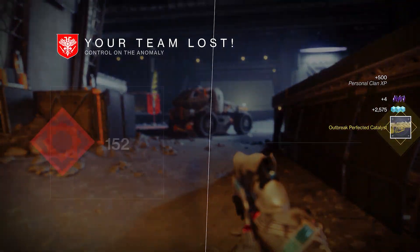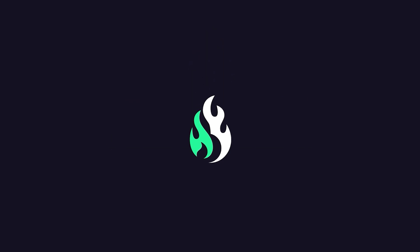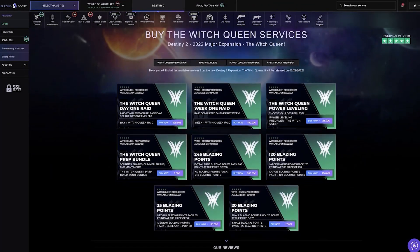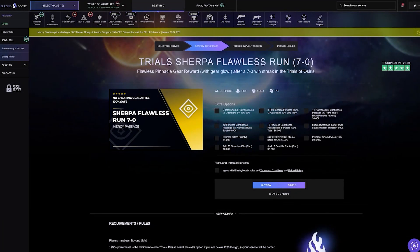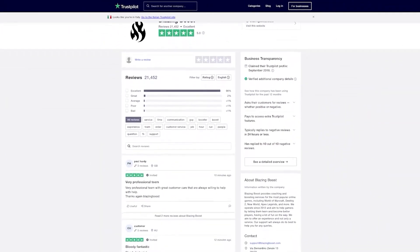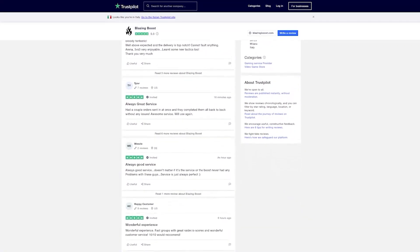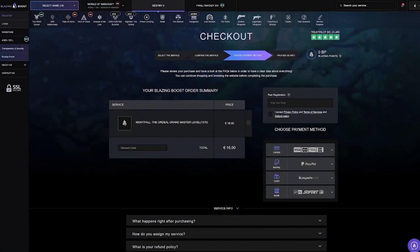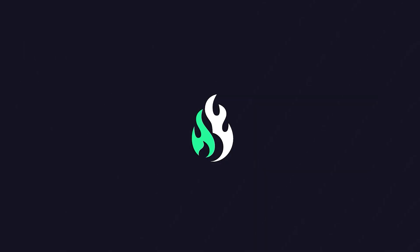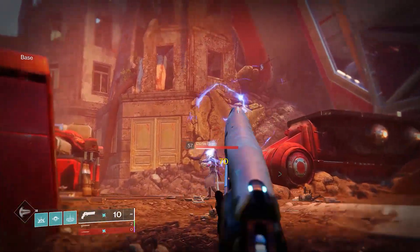Real quick, I want to give a massive thank you to the sponsor of today's video: Blazing Boost. If you're ever struggling with LFG groups and can't seem to get anything done, Blazing Boost has your back. With over 20,000 five-star reviews, they're easily the most trusted Destiny 2 sherpa service out there. They offer sherpas for literally any Destiny activity — Trials of Osiris, master raids, nightfalls, or even Divinity runs. Use my code GRAVELY in all caps for a five percent discount at checkout. Huge thanks to Blazing Boost for sponsoring today's video.